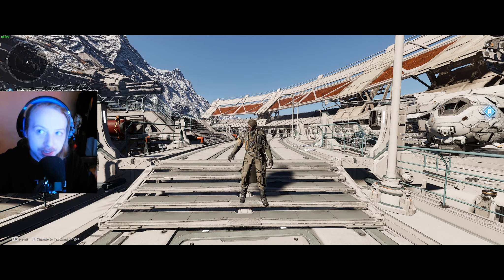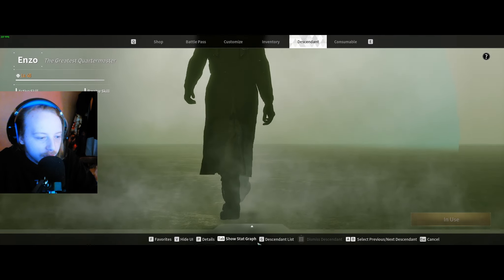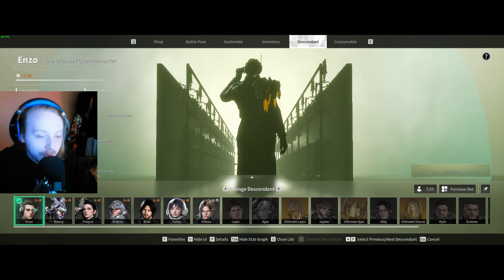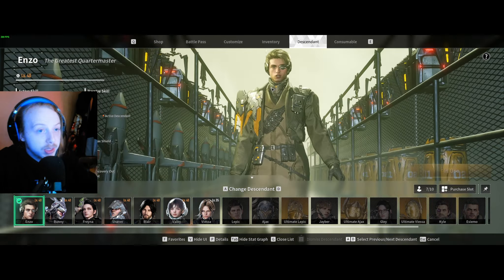Welcome back everybody to another First Descendant video. I discovered something while playing and actually farming for ultimate bunny. You're going to need a character called Enzo. You can farm this guy very easily, so hopefully most people watching this video have already beaten the game, because you can fly through and farm him pretty quickly.